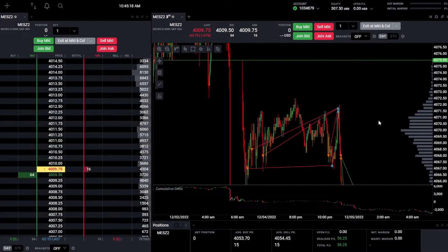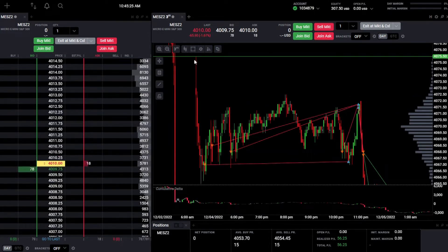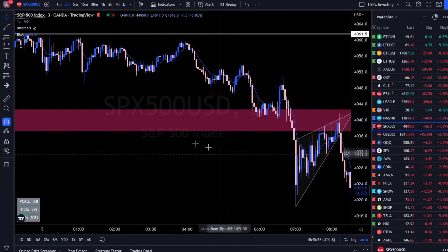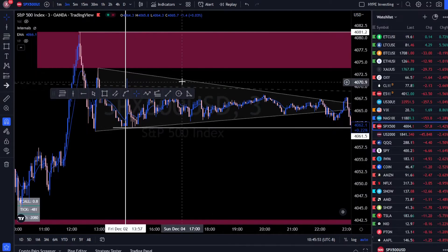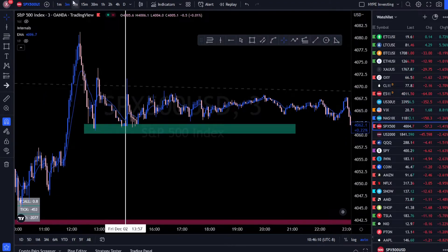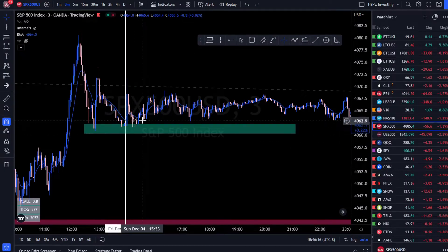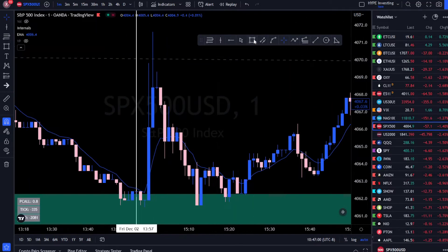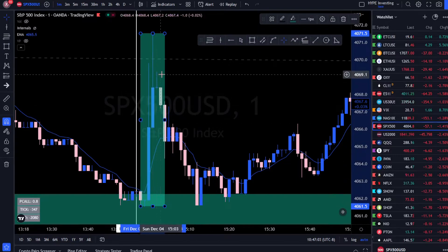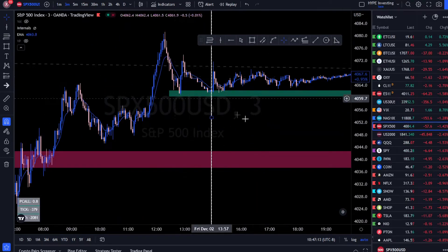We had almost a similar thing happen to last week. When futures opened, we saw an initial dump, and they found some support. Heading over to TradingView — futures opened here, started dumping, and found some support creating a demand zone. I decided to go short as we approached this demand zone, which is not something I normally do. The reason was this opening candle — we saw this initial push up and then it dumped back down, making me believe this demand zone could potentially break.